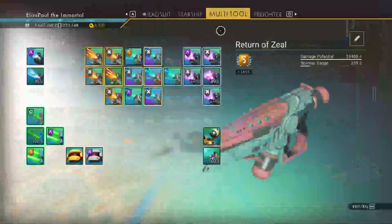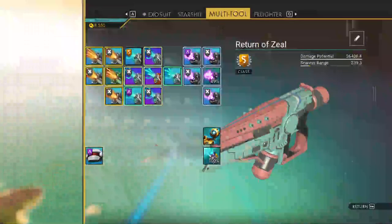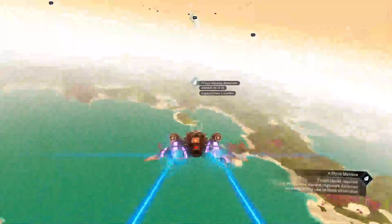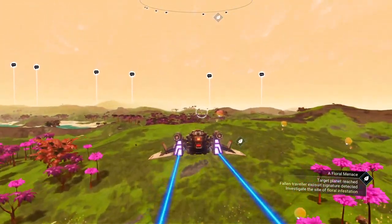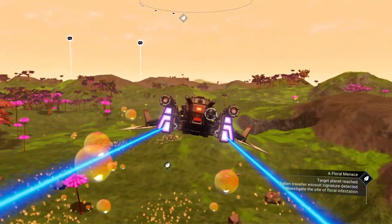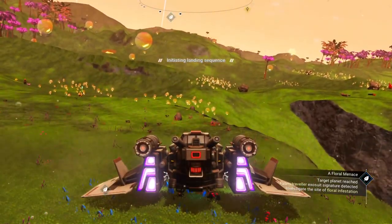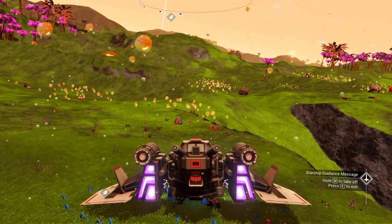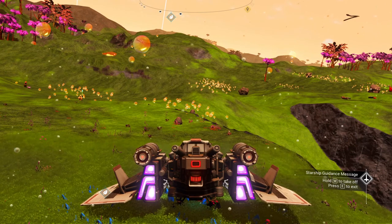Let me just get into the atmosphere here. We're going to check out our multi-tool and make sure we're on par with what we want to do here. This is the new weapon I'm using, the Return of Zeal. I'm probably going to switch over to my other weapon, my Osak, and I'll have a little fun with sentinels. The update changed things, and the massive multi-tool that we were all talking about never actually came to fruition.